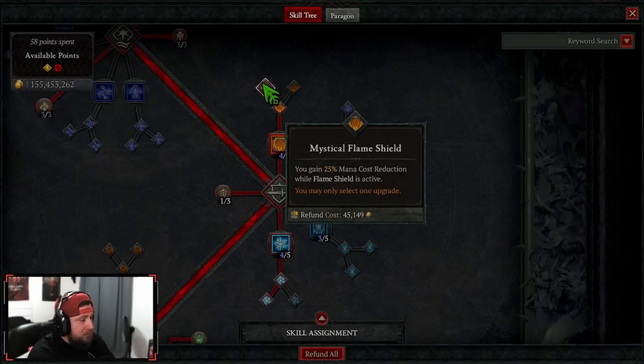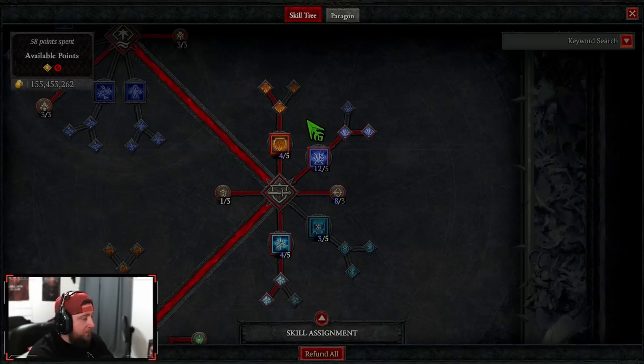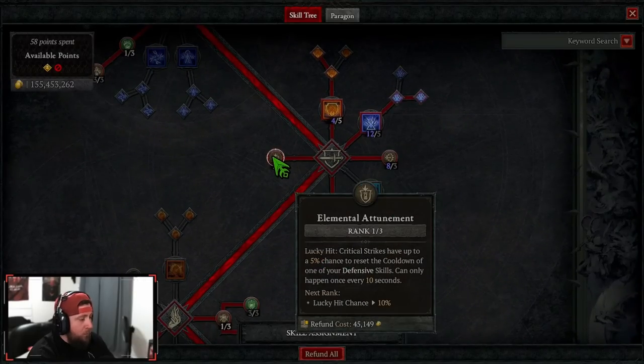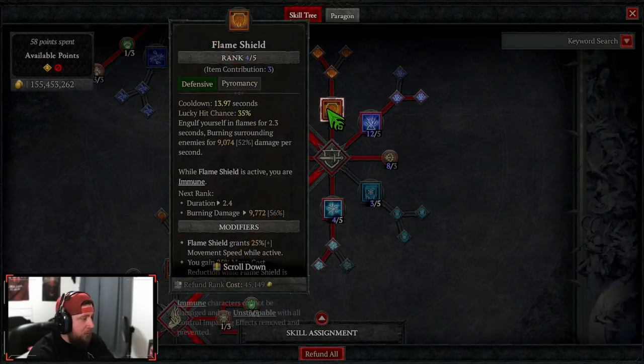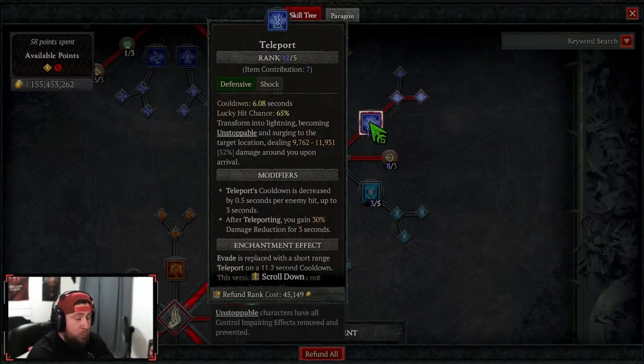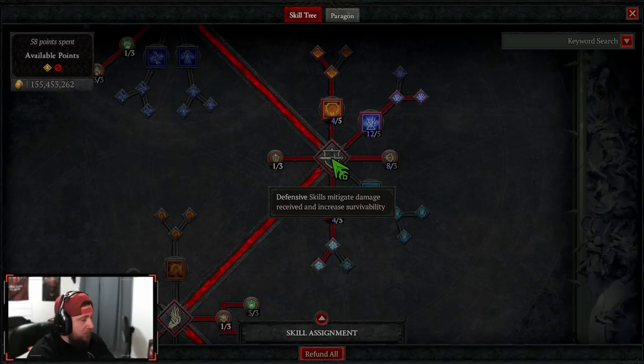We're doing Flame Shield into Mystical Flame Shield — this gives us a mana cost reduction. If you feel squishy, you could do Shimmering for even more healing, but you don't need it since you heal with every attack. We're maxing Teleport into Shimmering — whenever we teleport, we get damage reduction, which is huge. One point into Elemental Attunement so that on a lucky hit it resets one of our three defensive skills. We mainly want Teleport to reset, but the others are good too.